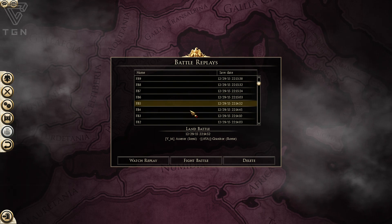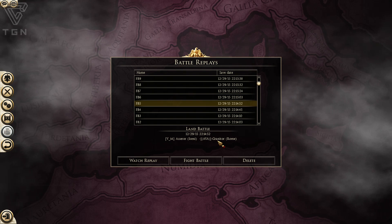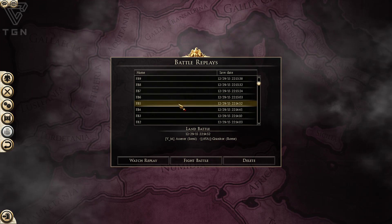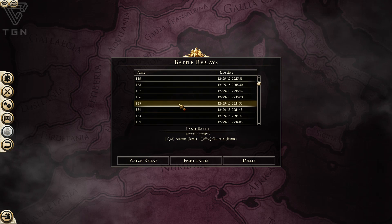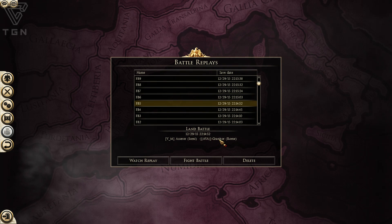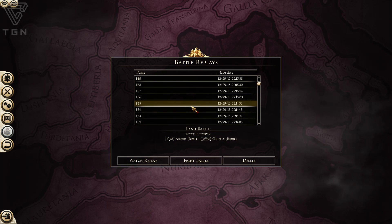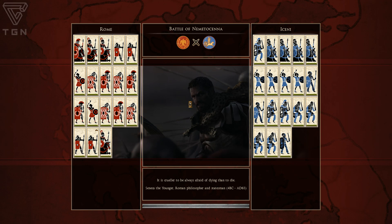I got another first round match for you — this is going to be VM Acera vs AVA Granator. I've seen both these players play before on videos on other channels, and I know both of them are quite capable. I do believe, in terms of faction matchup, that Granator is coming out nicely on this with Rome. We'll see how the battle actually turns out.